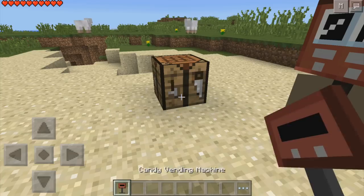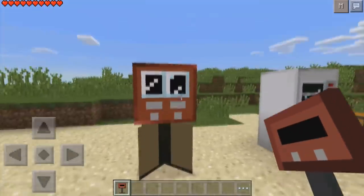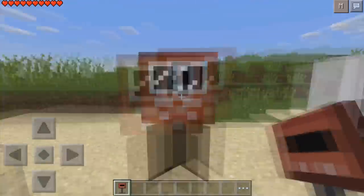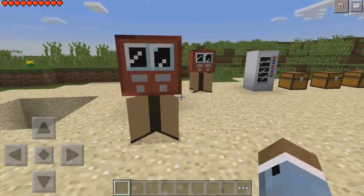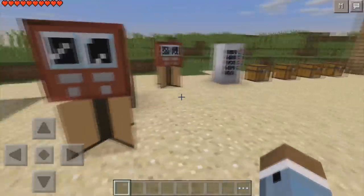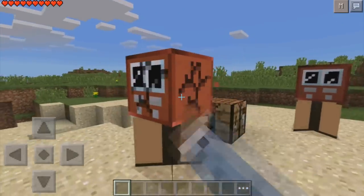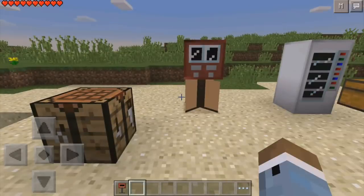This one is really cool. It's like a gumball machine with a stand and the actual unit up on top with some glass, so you can look in and see what candy you're getting — not really in this game, though. This is the candy vending machine, and you can break it and move it around.